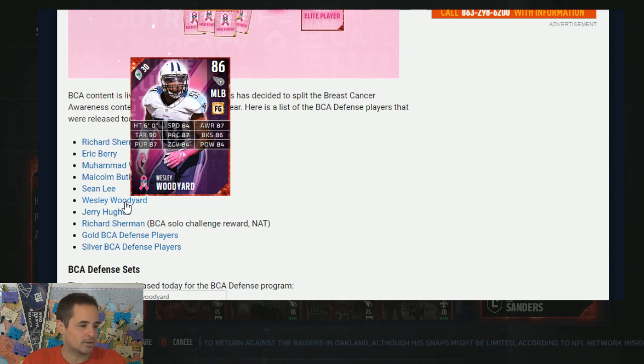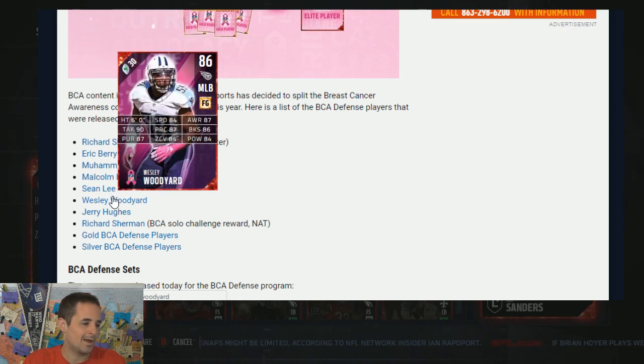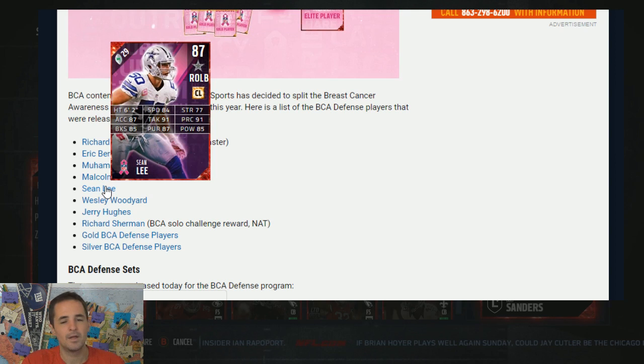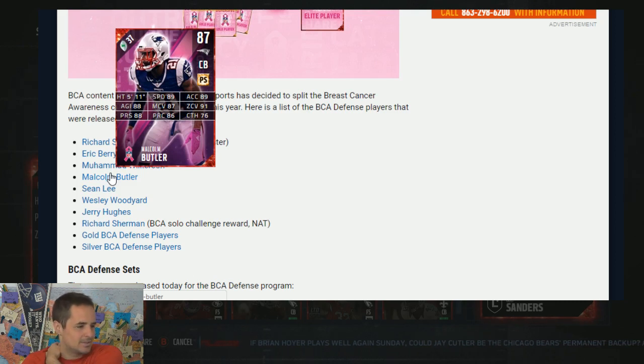Woodyard, 86 block shed, 84 speed, 84 hit power, super balanced across the board. Pretty decent zone linebacker for the middle if you need a guy. Sean Lee, same thing. 85 hit power, 85 block shed. I would compare these two. One plays outside, one plays inside. It doesn't really matter as long as you're putting them into zone coverage assignments. 85 block shed for Lee. He's a little weaker but has really good block shed to make up for it, more of a zone coverage defender. Compare him to a Levante David and see who gets you the better value. Compare him to the Thomas Davis that came out recently.